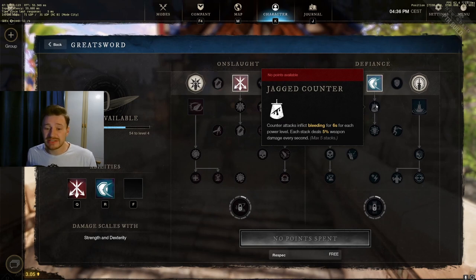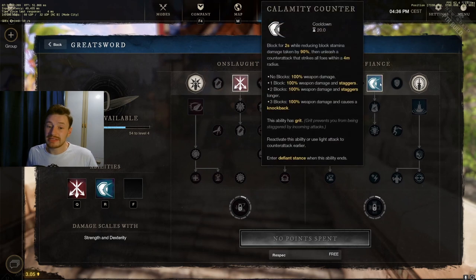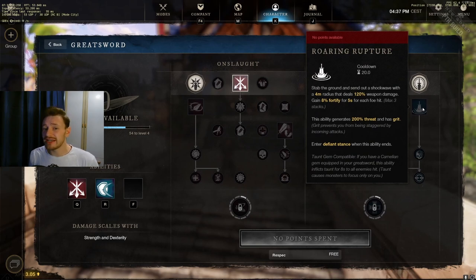Calamity Counter's upgrades are Jagged Counter — counter attacks inflict bleeding for six seconds per power level (five percent weapon damage per second, max five stacks) — and Critical Calamity, which gives the counter attack 25% increased crit chance. If you are in onslaught stance this becomes 50% total crit chance; if you are in defiant stance the counter attack heals you for 20% of its damage instead.